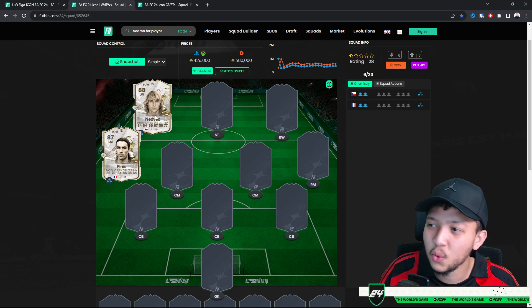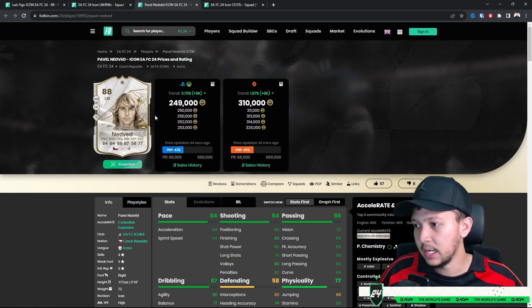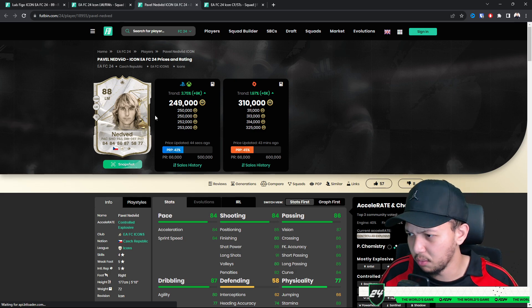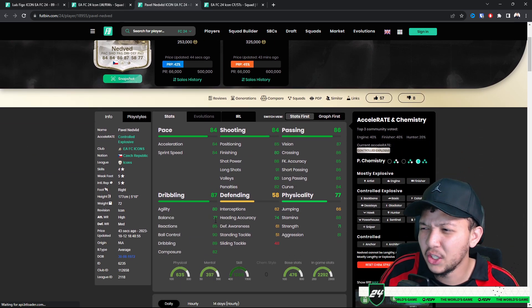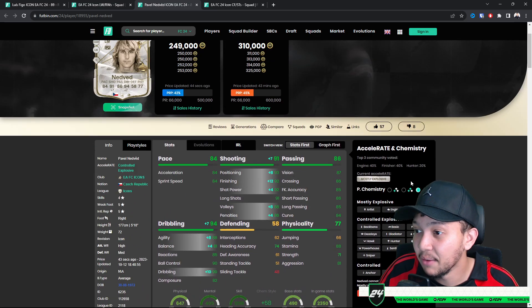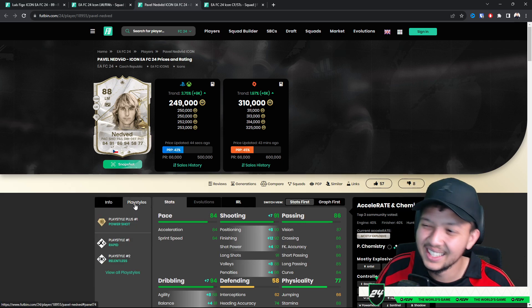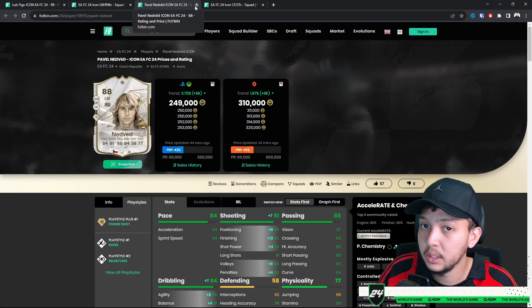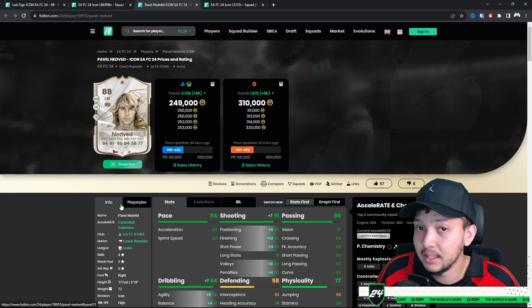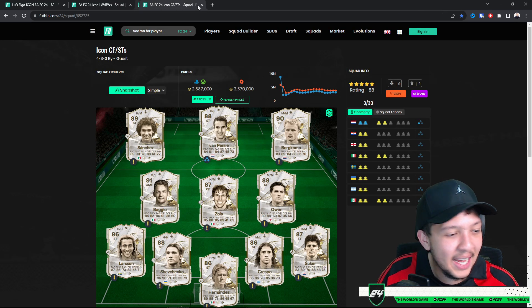Nedved has always been a good value card for any team. Pavel Nedved — decent dribbling, though agility and balance are a little low, so add a chem style like Engine or Finisher to boost those. As a left winger at 250k, he has Power Shot and Rapid and Relentless. For 250k, Nedved will be decent in game, though he can feel a bit heavy. Add a chem style to boost his dribbling aspects.